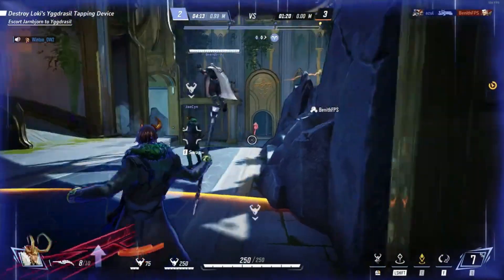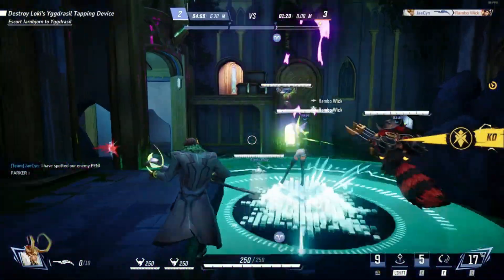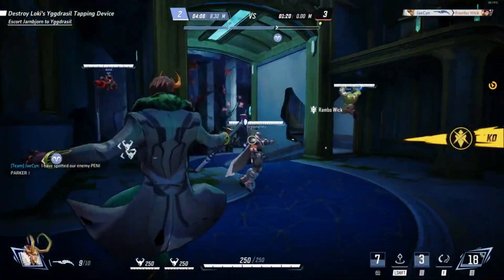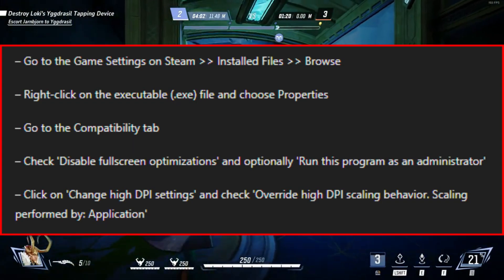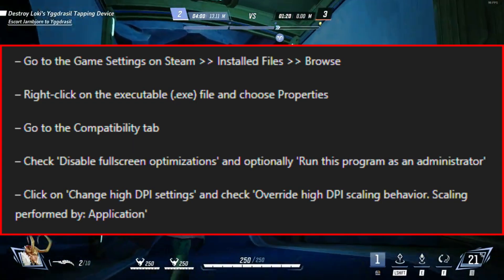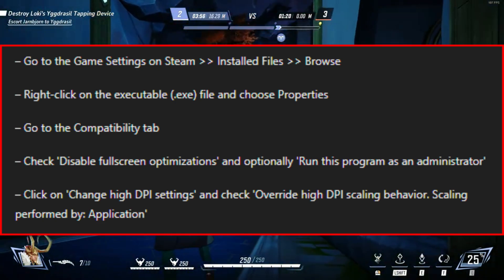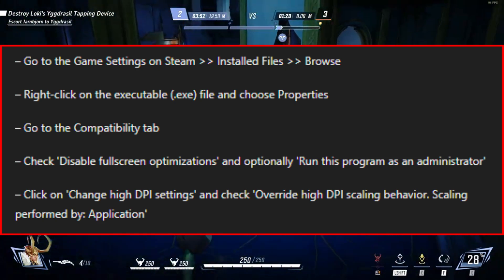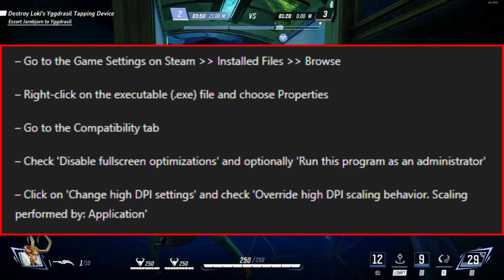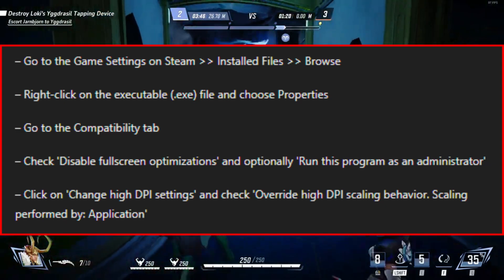Number 9: Change compatibility settings. Go to the game settings on Steam > Installed Files > Browse. Right-click on the executable .exe file and choose Properties. Go to the Compatibility tab. Check 'Disable full-screen optimizations' and optionally 'Run this program as an administrator'. Click on 'Change high DPI settings' and check 'Override high DPI scaling behavior, scaling performed by: Application'.